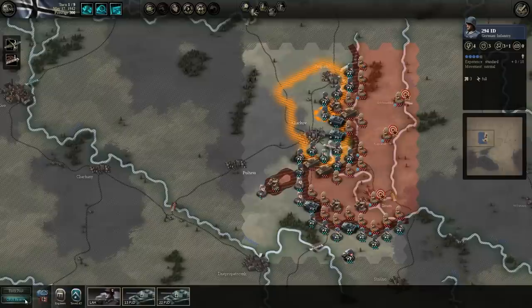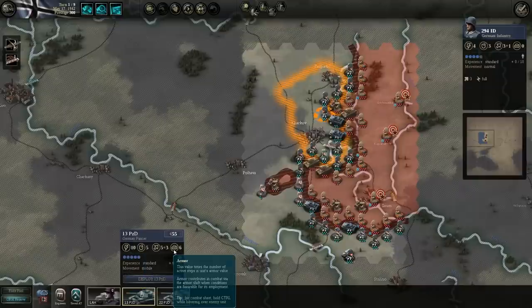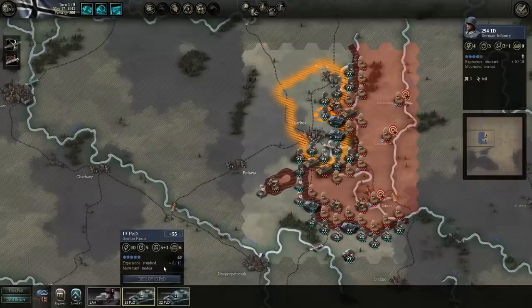Here are our reserves. If we wanted to look at bringing in the 13th Panzer Division, it's going to cost us 55 prestige. We can look at its stats — it's a 10 attack, 5 defense, 6 armor. The armor value is the value times the number of active steps in the unit's armor value.